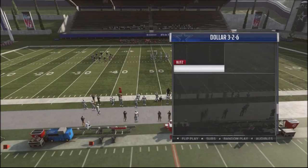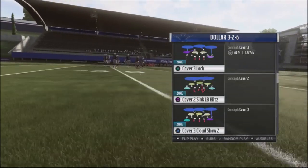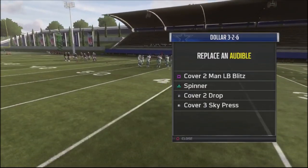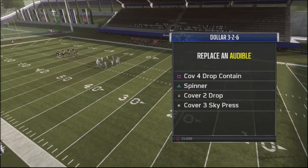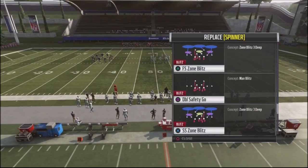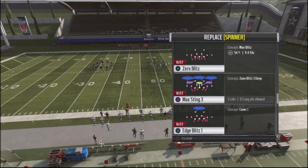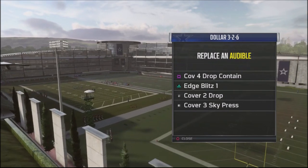Let's take a look at this scheme right now and make some adjustments. First and foremost, the Cover Two Man Linebacker Blitz — we're going to change it to Cover Four. I'm going to leave the Cover Two Drop and the Cover Three Spy. And I'm going to switch this out for a defense that comes with pressure off the edge — we're going with the Edge Blitz One, just so we can get more pressure off that edge with man coverages.